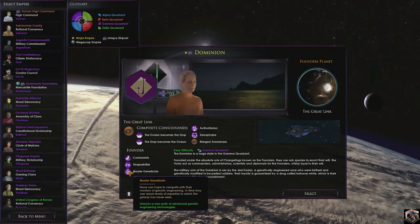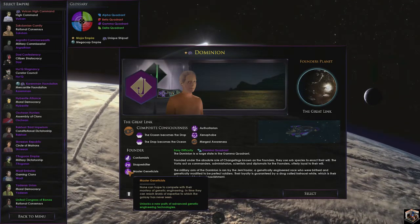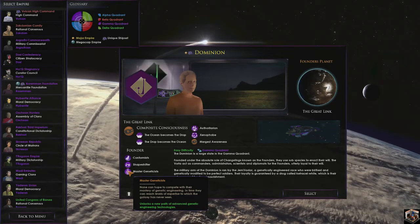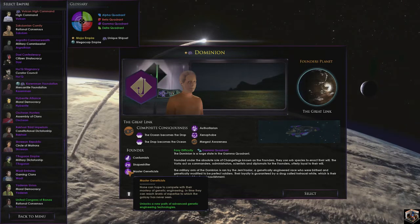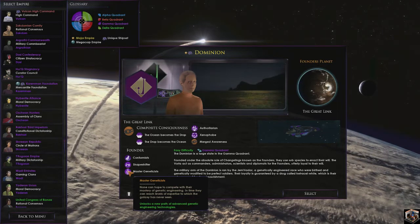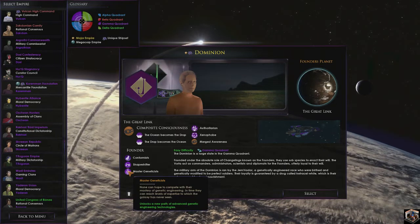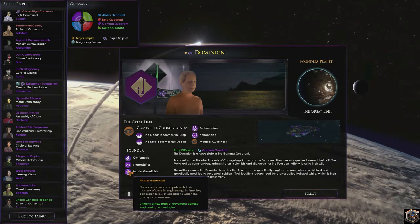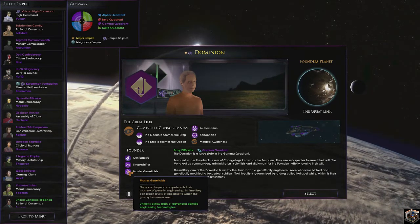Last but not least: Master Geneticists. None can hope to compete with their mastery of genetic engineering — in time they can reach levels of expertise the galaxy has never seen. This unlocks a new path of advanced genetic engineering techniques. Basically later on we can do modifications to any species we conquer, and also make tweaks to the Jem'Hadar and the Vorta.